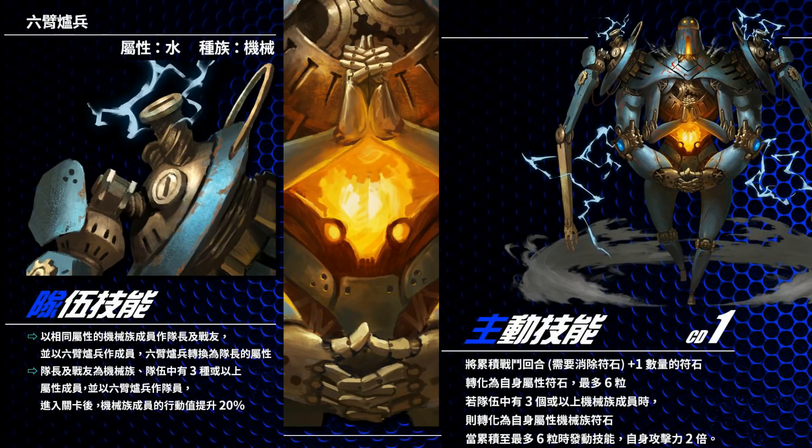On top of that, if it converts six runes, you additionally get a 2x self-attack for one round. All these conditions are triggered if you have three or more Makina in the team, so it's basically a support character for Makina teams. It's free — you get it on your seventh day login within the new patch. It is definitely a must-train. Characters that can shift attribute are literally training like five cards in one go, and we can expect this card to appear in multiple Makina teams in the future.